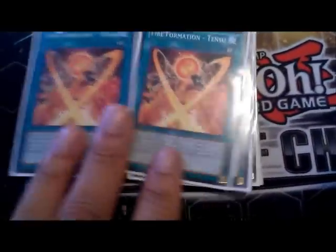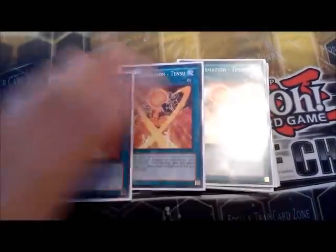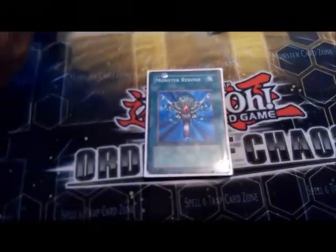Next is Tensu — it's the additional normal summon for beast warriors, and also while it's face-up every beast warrior gains 100 attack. Next I run two Duality to add any card I need.